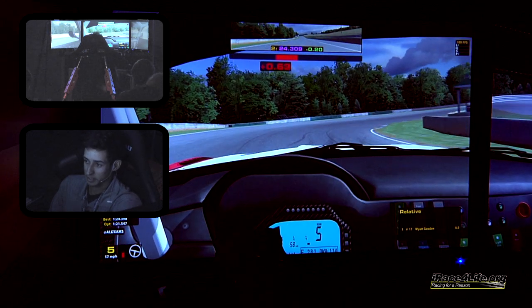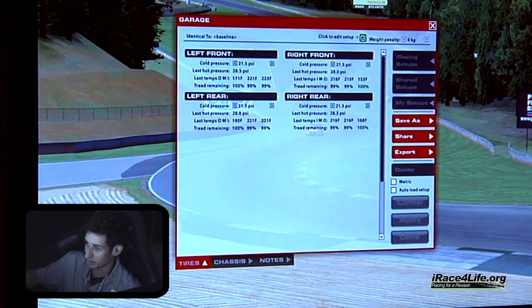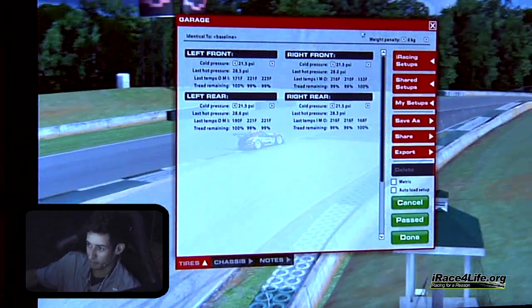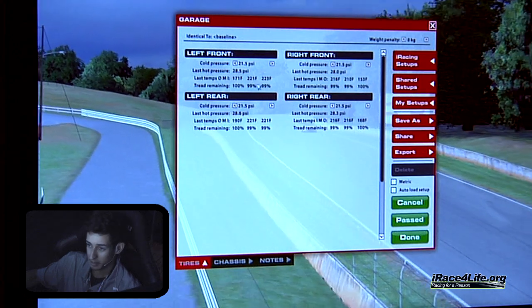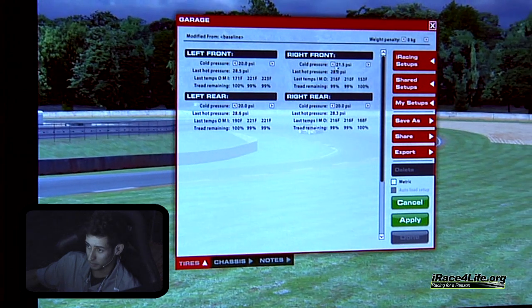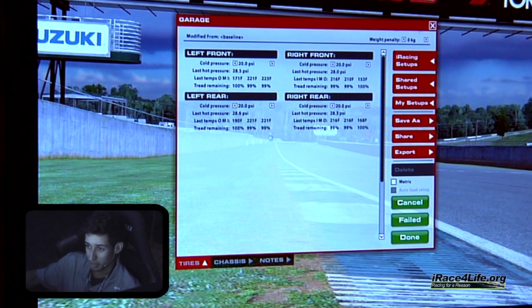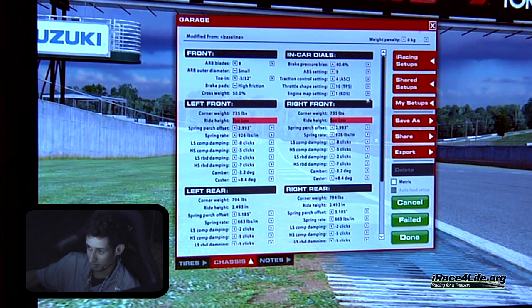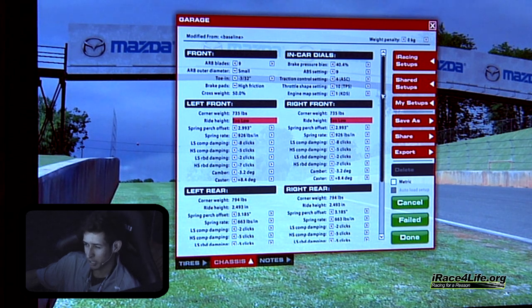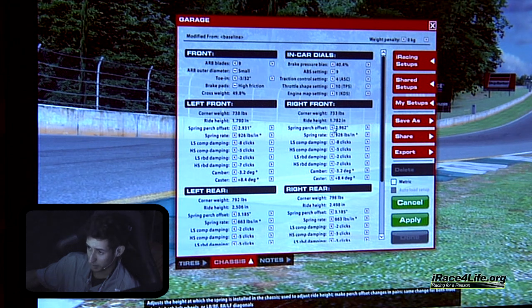Now let's get into the setup. Some general things you can do with the BMW to get it to handle better. We've got the baseline setup loaded. Pretty much every GT3 car — I'd say base tire pressures you can run about 20 PSI, 20 even front and rear. Again, this is just for starters — generally 20 PSI is pretty good. I used to try to get hot pressure set at a specific number, but I later found that sometimes that's not even the fastest way to go.